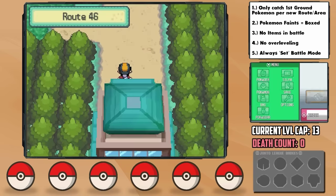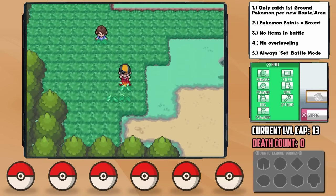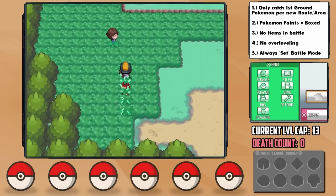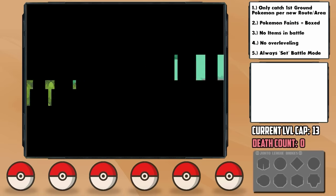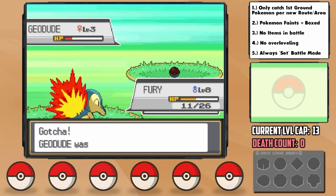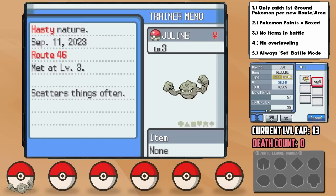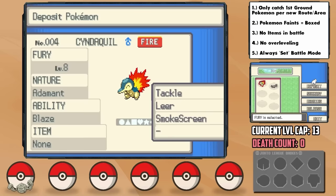Our first encounter is a Geodude. A lot of people think that the Dark Cave is where you get him initially, but nope, it's just north of the first route on Route 46 right nearby. We find one, and fortunately catch it on our very last Pokéball, naming her Jolene. Jolene has a hasty plus speed and minus defense nature, which is actually pretty good. Geodude needs speed but doesn't necessarily need more defense. Then, just like Jake Paul, it's time to box Fury.